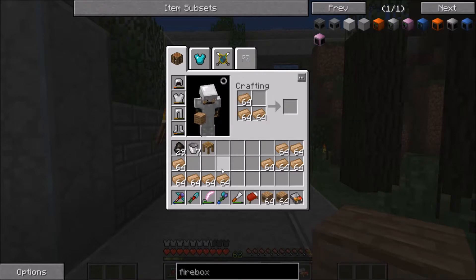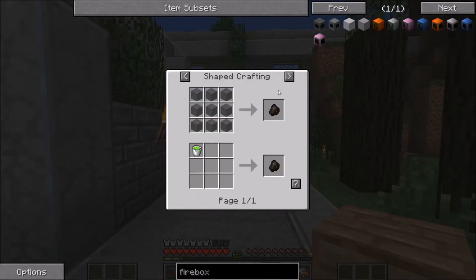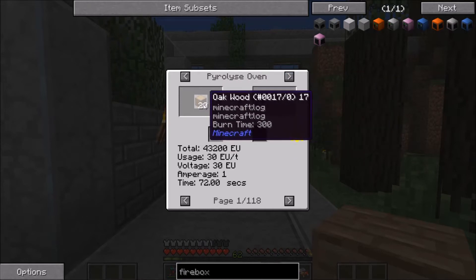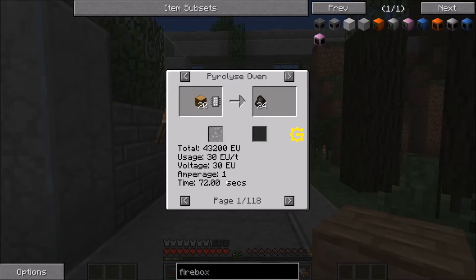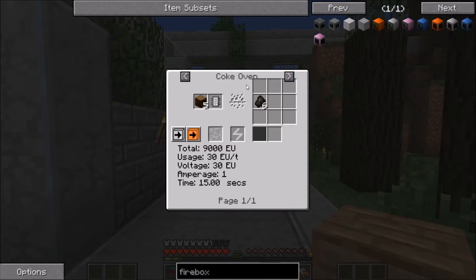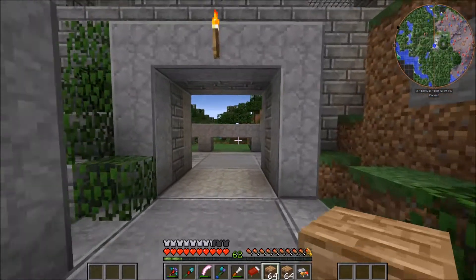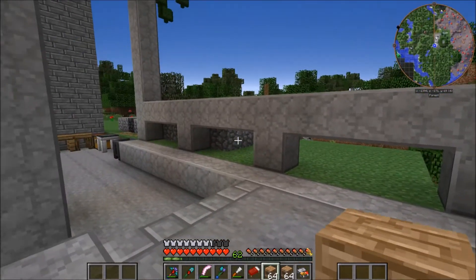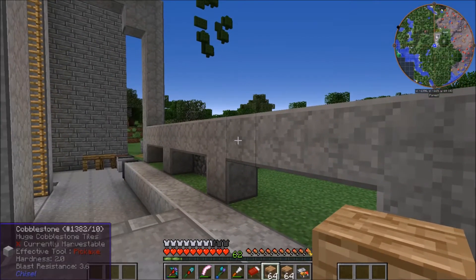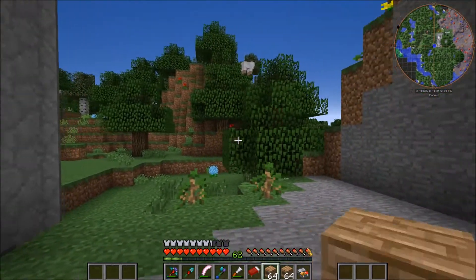We're going to use coke ovens to make charcoal to fire up the boilers. The reason why we're still using coke ovens instead of something else is because everything other than the coke ovens is really expensive, either to build or to maintain. The best way I found was the pyrolyse oven, which would be really amazing — we could smelt a lot of wood into a lot of charcoal relatively quickly with some steam requirements. But that isn't a real recipe. The second recipe I found was this coke oven, but we also can't really do that. So we have to rely on the Railcraft coke ovens. We're going to place down 12 of these, three stacked on top of each other, and four times three is 12, so we will have 12 of them.